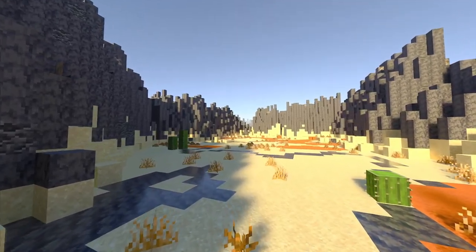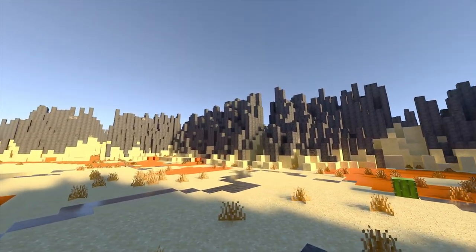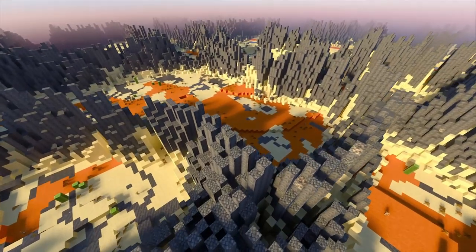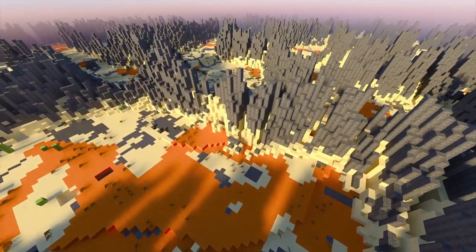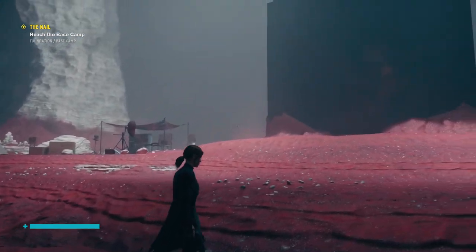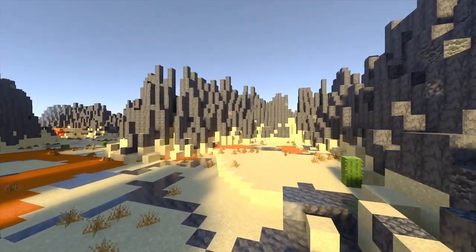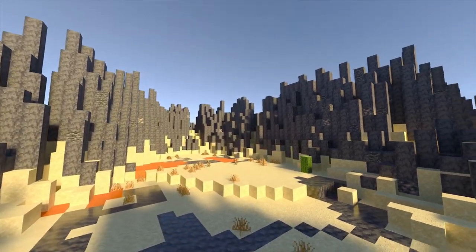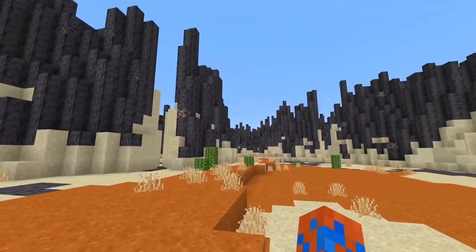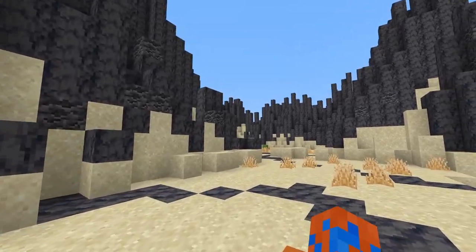Luckily that work on the jungle plates wasn't wasted, as I used it as a base for the Plated Desert. Unlike my other biomes, this one doesn't really have a story — just rocks and sand. The inspiration came while playing the game Control — in the Foundation DLC there's an area covered in red sand with huge black rocks everywhere. I liked that aesthetic, but covering a biome in Minecraft's red sand looked weird since it's more of an orange, so I used normal sand instead. The rocks are based on the jungle plates but went through quite a bit of change. The most important thing was creating a sense of being trapped in a maze without making it too difficult to navigate.